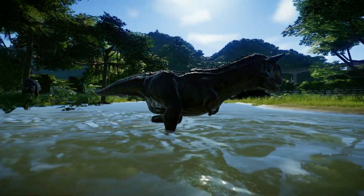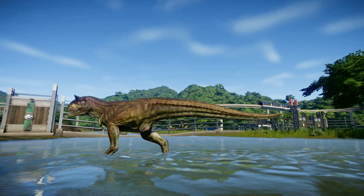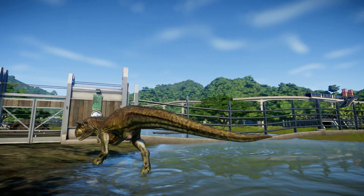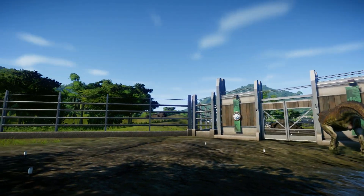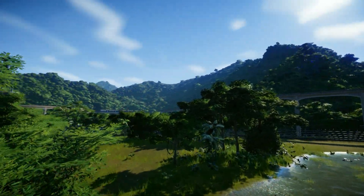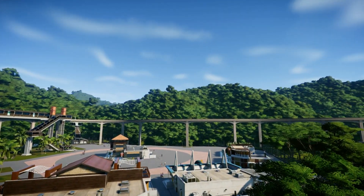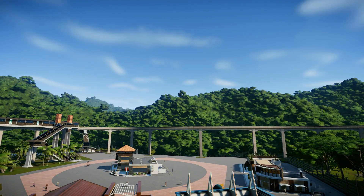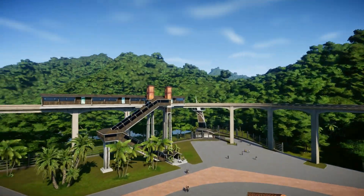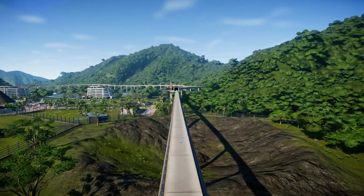And we have our Carnotaurus with a skin I don't use quite often, but I do like it because it's reminiscent of the camouflage ability they were given in the second book. He even snapped at the Deinonychus — that was kind of cool. Unfortunately, that ability never came to fruition for the Carnotaurus in the franchise, but of course we did get the camouflaging in Dominion.